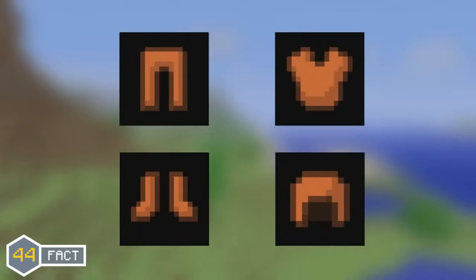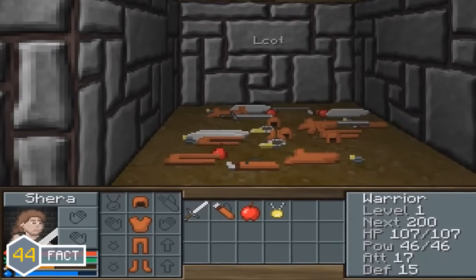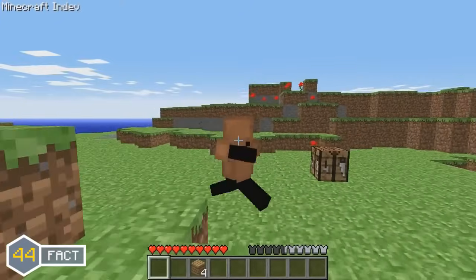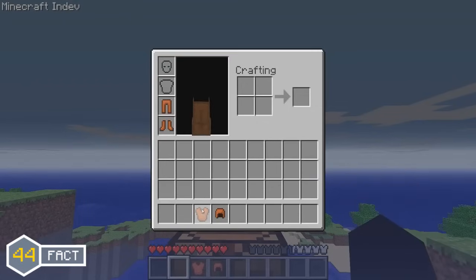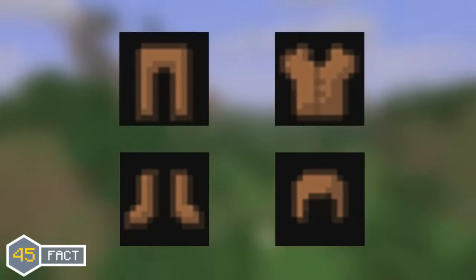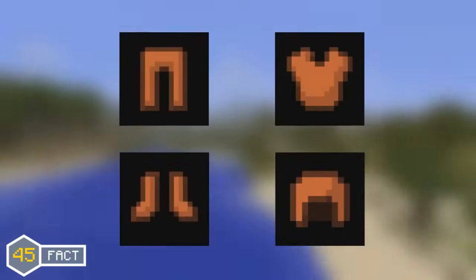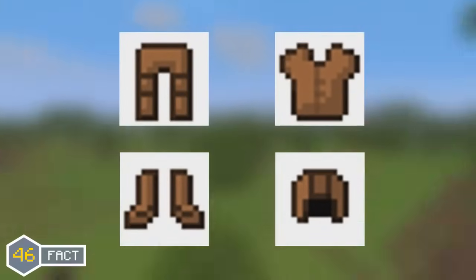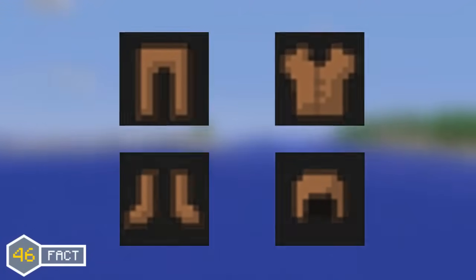The very first texture for the leather armour was actually taken from one of Notch's previous games known as Legend of the Chambered. The leather armour has gone through various different texture changes — the first texture was the one ripped straight from Legend of the Chambered. During the snapshots of Minecraft 1.4, they changed the leather armour texture to make it slightly darker so that players could see their dyed armour better, as the ability to dye armour was added. The texture was then tweaked in the final Minecraft 1.4 update to have non-dyed parts, so players could distinguish between other types of armour and similarly coloured leather armour.